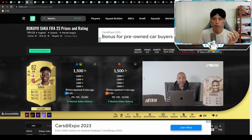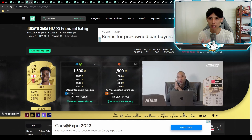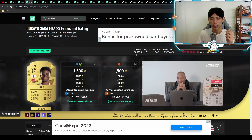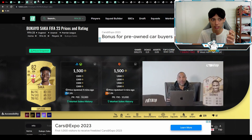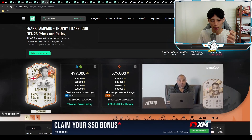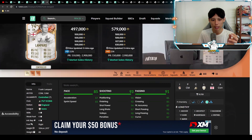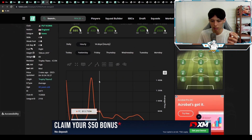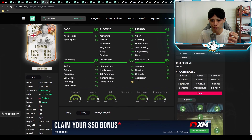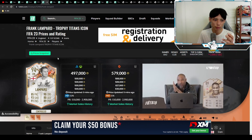Maybe one day we can do SBC solution trading live on my Twitch stream — it's super profitable, you buy the cards and within one to two hours you can sell them for profit. What happened is those tradable packs from the Trophy Winners brought down the prices of Trophy Titans Team 2. For example, Frank Lampard's 94-rated version dropped from about 600k down to about 500k.